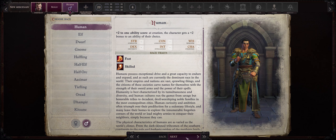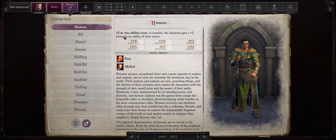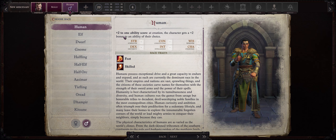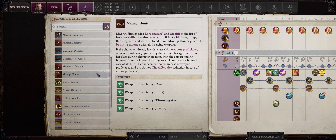For race, I like going with Human. Humans are pretty much the best race in my opinion. They have access to an extra feat, which is always amazing, and you can also get to increase any ability of choice with a plus 2. Now your Skald background is going to be up to you, but my favorites are Shackles Corsair, because it will grant you a plus 1 bonus to Scimitars, and Skalds are already proficient with Scimitars.